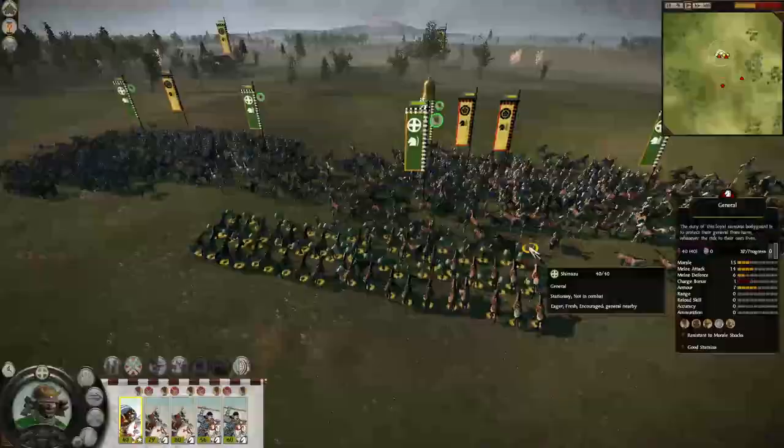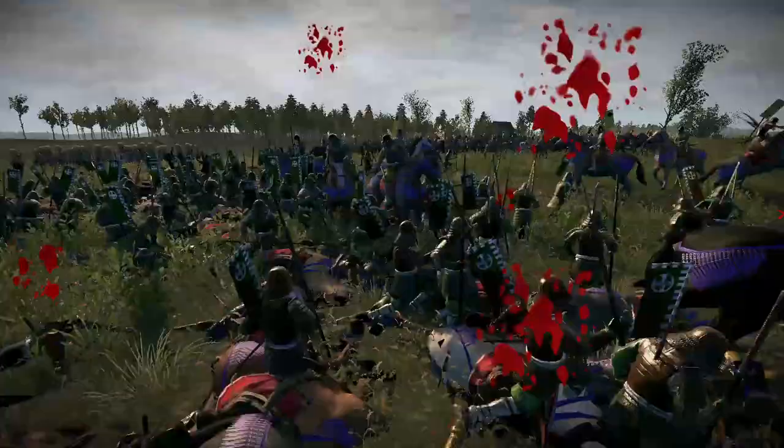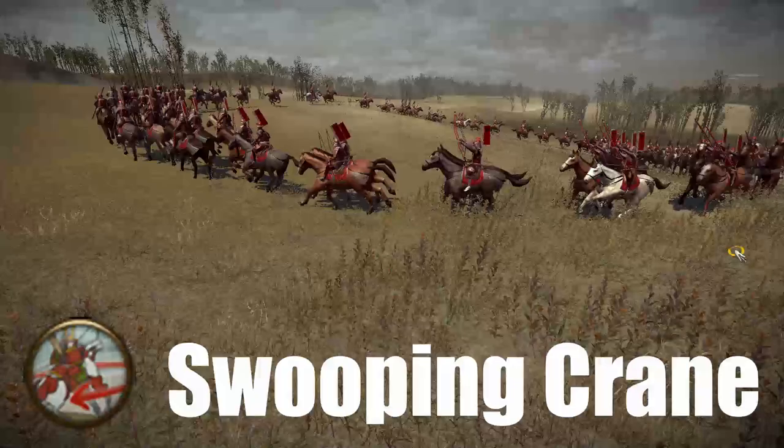The important downside to consider when dismounting cav units is that horses can be spooked and run away due to being so close to the combat. This means your expensive cav unit could be stuck as an overpriced infantry unit for the remainder of the battle, so just be careful.